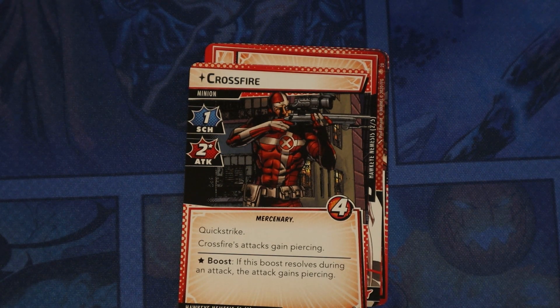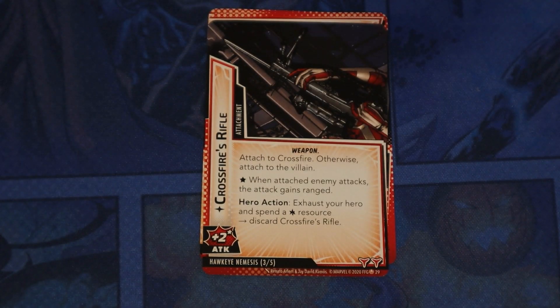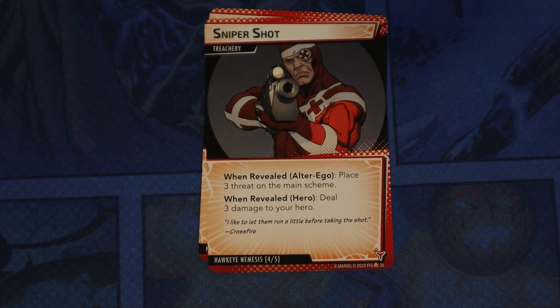The nemesis minion is Crossfire — Quick Strike; Crossfire's attack gains Piercing, and if it comes out as a boost during an attack, the attack gains Piercing. Marked for Death: when revealed, the Clint Barton player searches their hand, deck, discard pile, and play area for Mockingbird and places her face up beneath this card; when this stage is defeated, return Mockingbird to her owner's hand. Crossfire's Rifle is attached to Crossfire or otherwise to the villain — when attached enemy attacks, the attack gains Ranged; you can exhaust your hero and spend a wild resource to discard it. Sniper Shot: when revealed in alter ego, put three threat on the main scheme; in hero, deal three damage to your hero. Two of those, and that's it for Hawkeye.